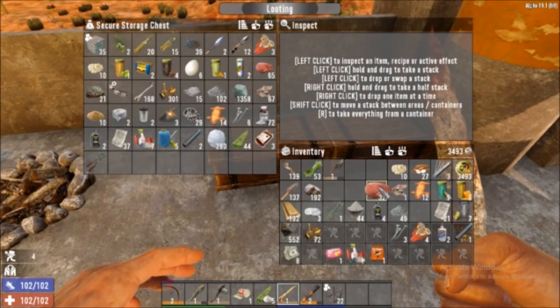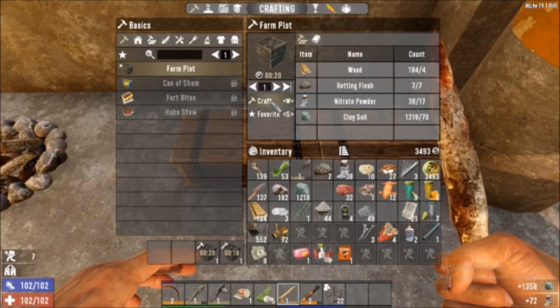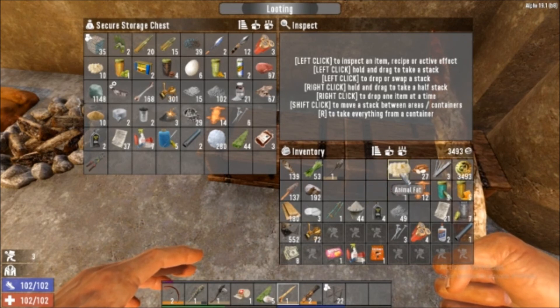Let's get all this stuff sorted. Can I make another farm plot? Oh good, I can make three. Okay, that's starting to creep me out.